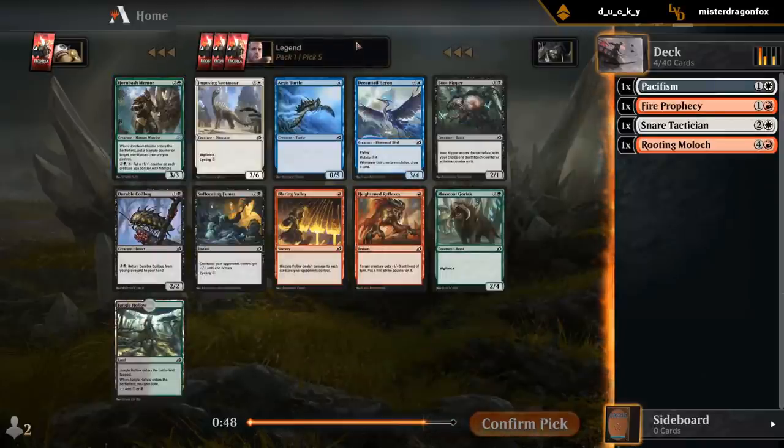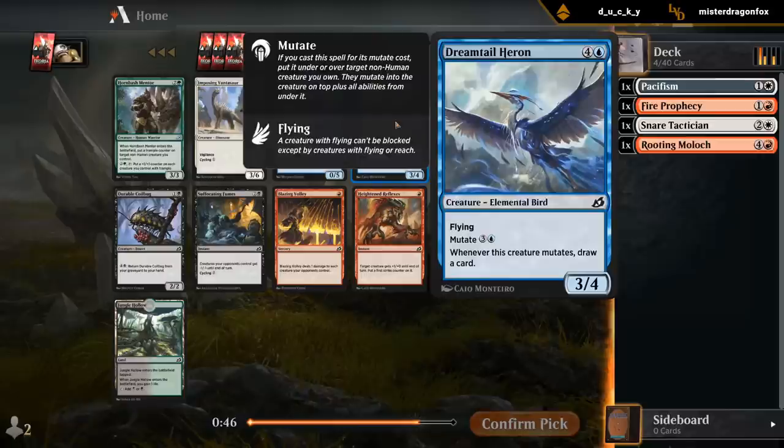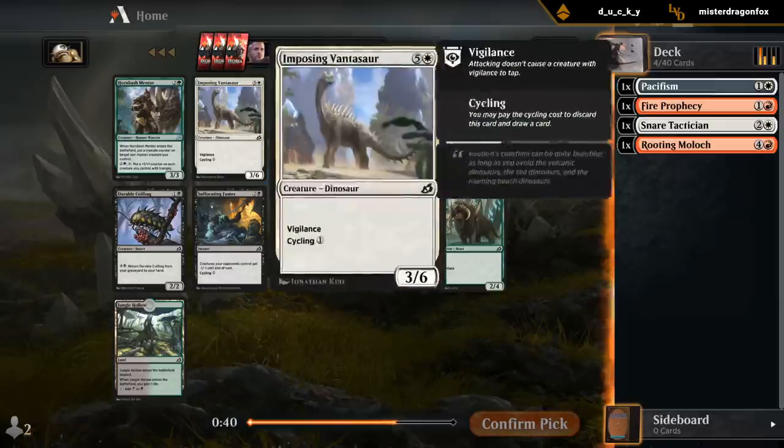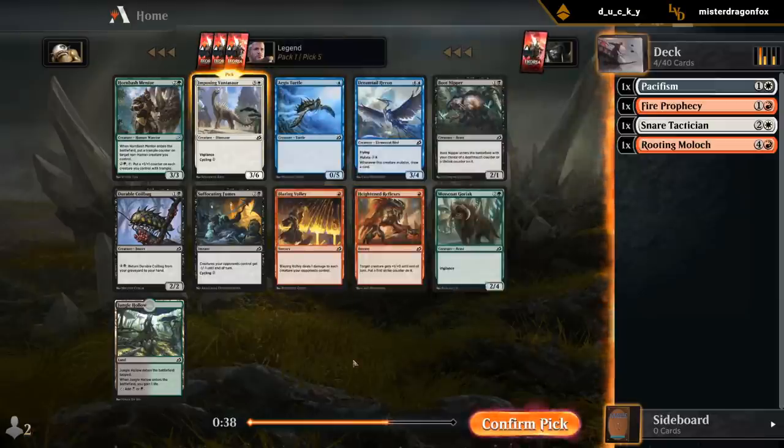The Green Mentor is still in the pack. Another Dreamtail Heron. So the Blue-Red Spells deck with a bit of Mutate synergy could have worked out pretty nicely too. But I'm happy with just a one-mana cycler here — gonna start picking those up if we want to make our cycling synergies work.